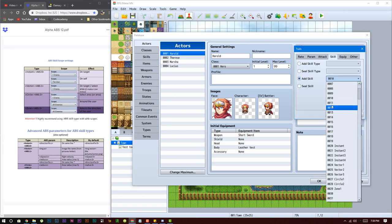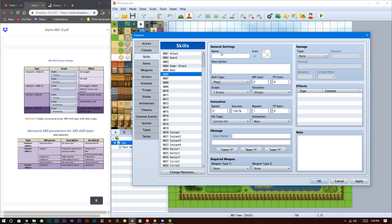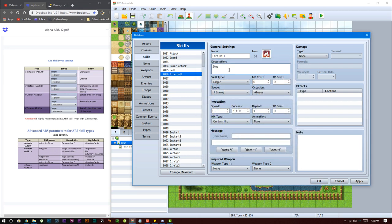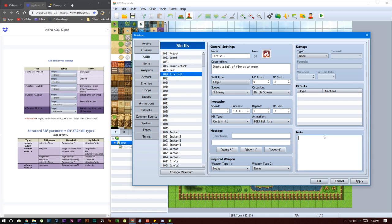Now the next type is vector, which is for fireballs and projectiles. Let's create a new skill and call it 'Fireball'. Set it to shoot a ball of fire, leave MP cost at zero, scope to one enemy, occasion to Battle Screen, and pick a fire animation. Then in the note tag, add: ABS colon 1.